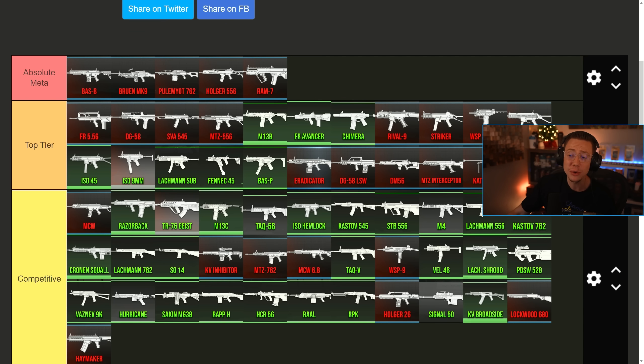The Fennec ended up getting a close range nerf, a headshot multiplier nerf, and a lower torso multiplier nerf. Still going to be good for an SMG, but definitely a bit more limited. It really stood out before this update, maybe as the best SMG. Now though, it's much more bunched in with some of the other choices like the MP5, the ISO, even the Strikers — just balancing that out some.